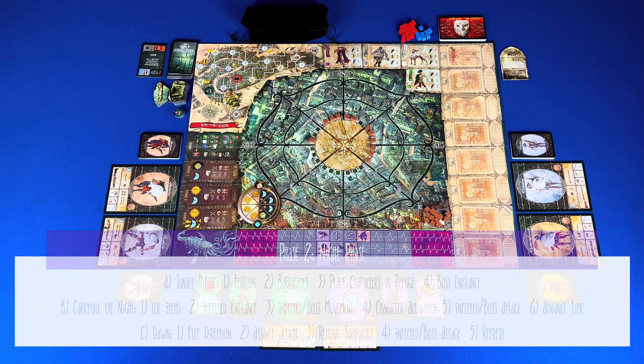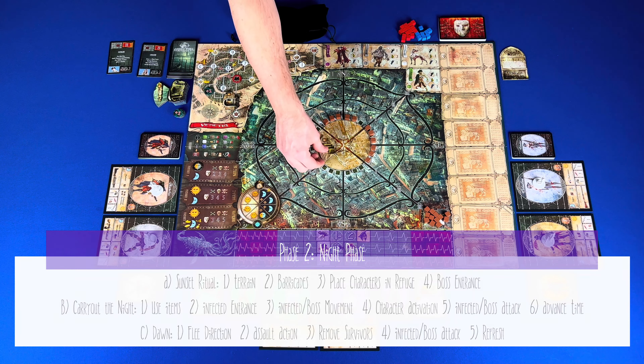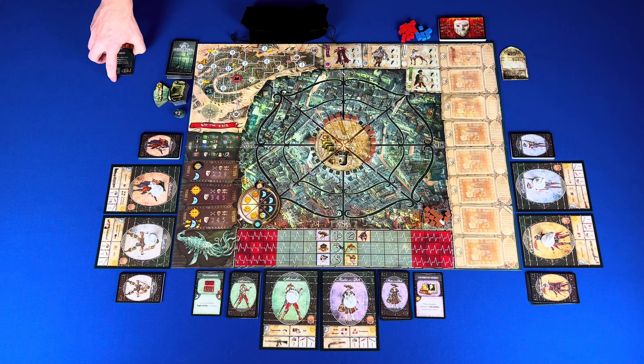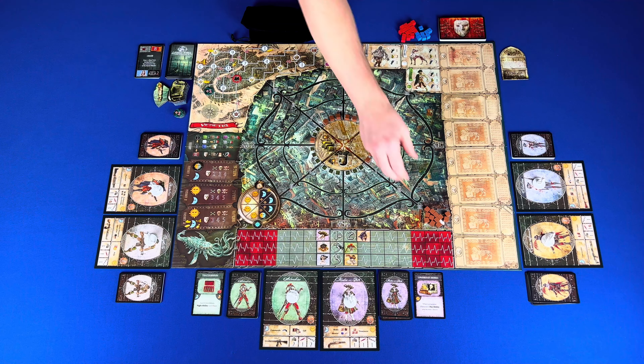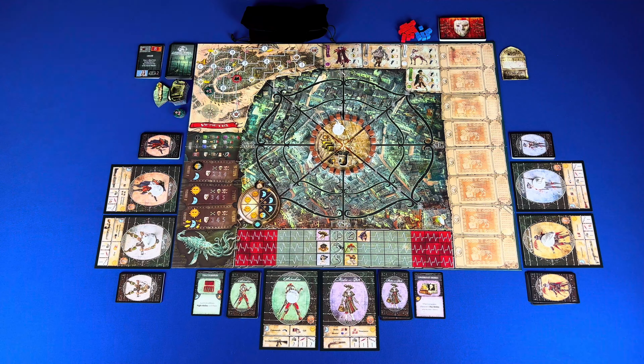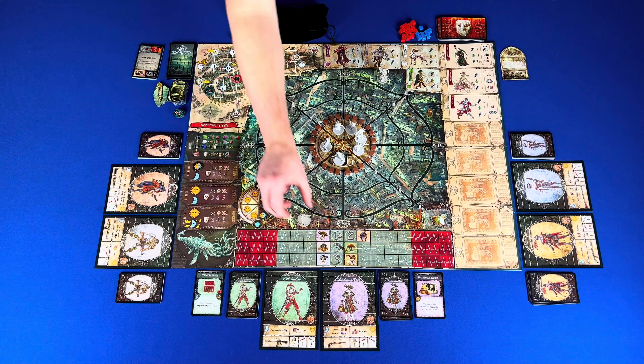Phase two: the night phase. Move the calendar marker to the night. During this phase you have the sunset ritual, carrying out the night, and dawn. The sunset ritual takes four steps. Step one: discover terrain — around your location you will see blue and black obstacles as well as gold fortifications; the first player will draw a tile for each dot and a nightmare card for each to show the location. Step two: place barricades — place all barricades from storage into boxes around the refuge. Step three: in activation order, place characters in the refuge space of your choice. Step four: the boss entrance — for each boss in the boss area, draw a nightmare card and place the boss miniature or standee in ring three of that cave. Then move the clock marker.